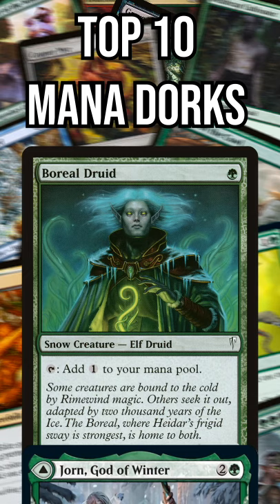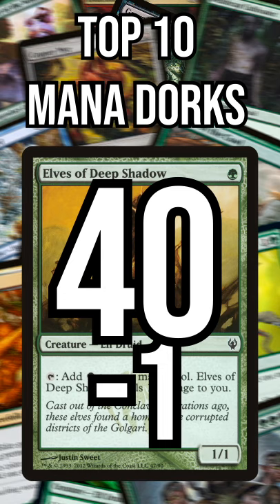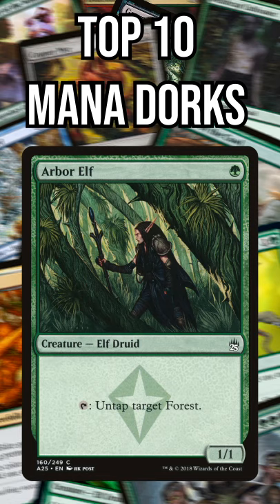Number 7: Elves of Deep Shadow. We start at 40 life, so I'm more than willing to take some damage for extra mana. Number 6: Avacyn's Pilgrim. Oh, this one doesn't even cost you life!